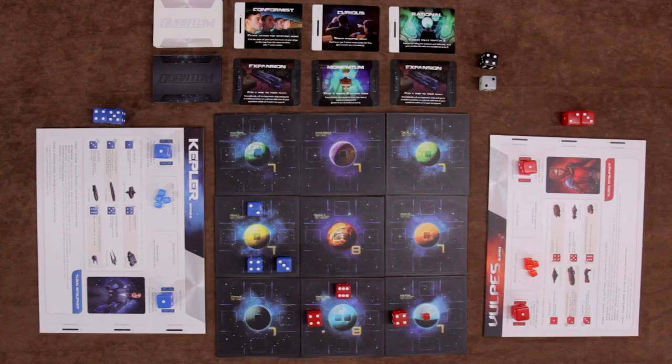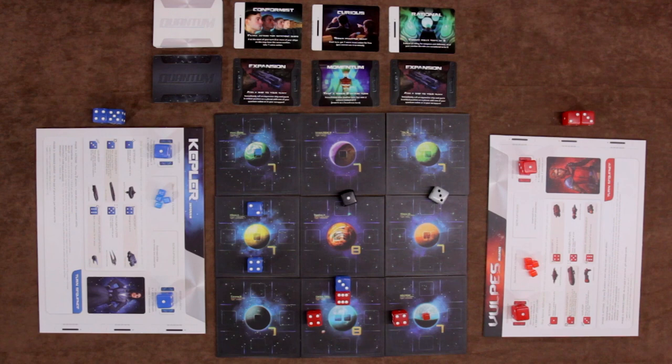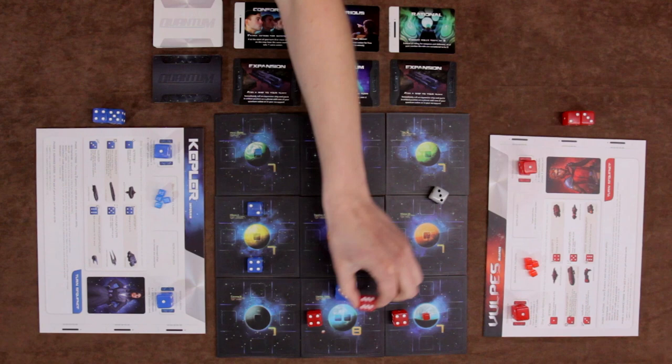The attacker rolls the black die and then adds their ship's value to the result. The defender does the same with the white die. The player with the lower total wins, with ties going to the attacker. If the attacker succeeds, the defender's ship is immediately re-rolled and moved to its owner's scrapyard. The attacker can either move into the defender's space or return to where they started. The attacker advances their dominance die by one and the defender loses one dominance. If the defender wins, then the attacker returns to the space that they attacked from, and nobody loses any dominance.